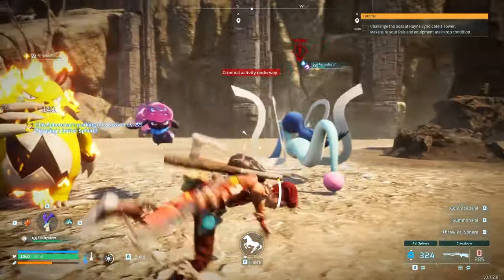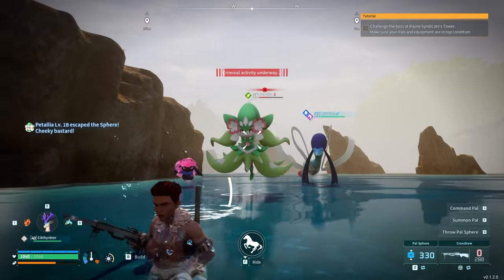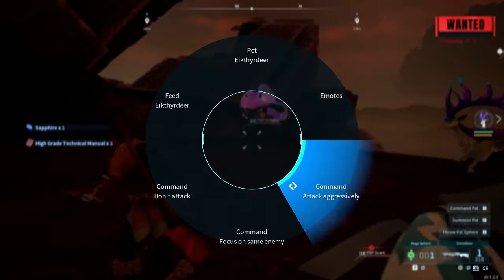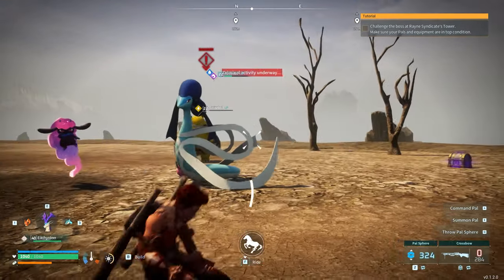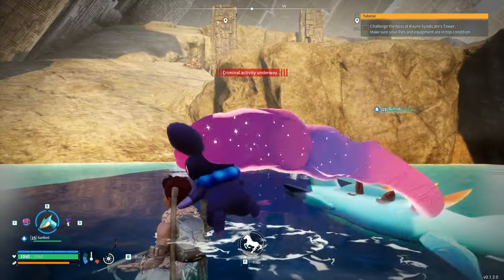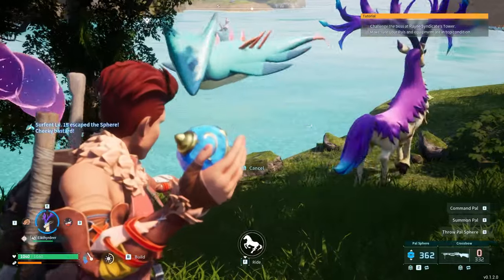We went on a crazy journey to find the exact place Grisbolts spawn, but it's a dangerous place. Not only are there a lot of other pals which are really strong and could kill you and your friends in an instant, you have to travel across an open sea where most pals will die out of stamina deprivation. And the place is guarded by cops — it's illegal to be here. If you're around too long, you're not just going to get pals attacking you, you're going to get shot at.